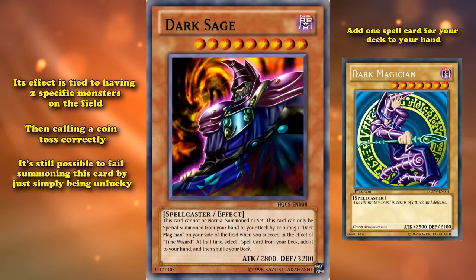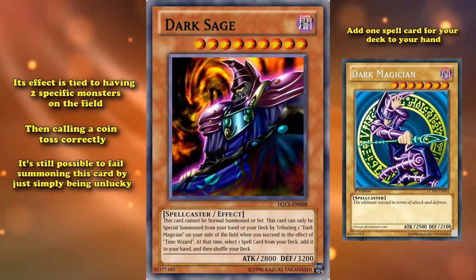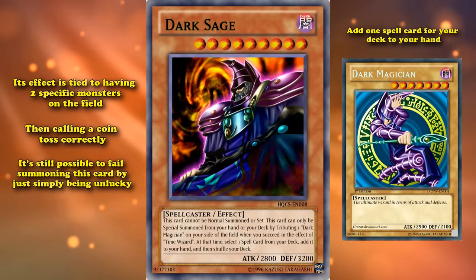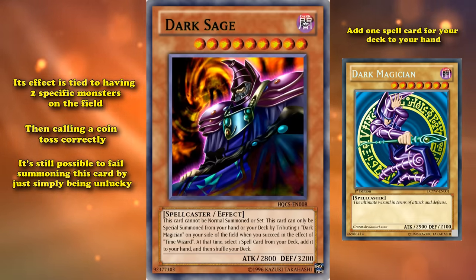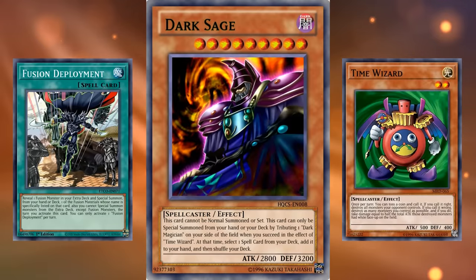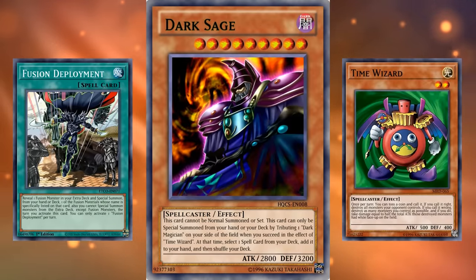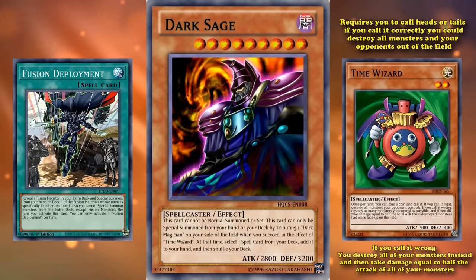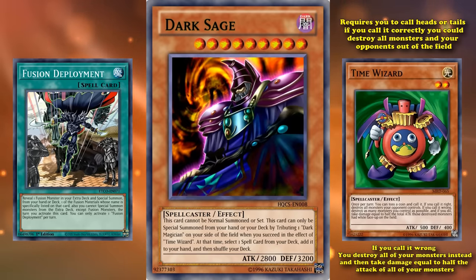Getting Dark Magician on the field is honestly not super difficult — it's a level 7 vanilla monster but has some of the most support of any card in the game and can be brought out very easily with a single Magician's Souls. Time Wizard is not that difficult to bring out either, thanks to Fusion Deployment which will let you special summon it directly from the deck. Then all you have to do is activate Time Wizard's effect — call heads or tails, and if you call it correctly you can destroy all monsters on your opponent's side of the field, but if you call it wrong you destroy all of your own monsters and take damage equal to half their combined attack.